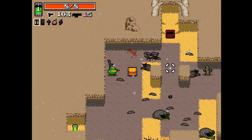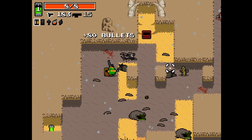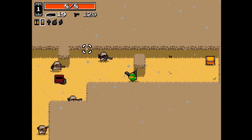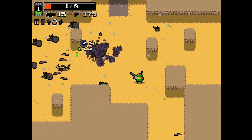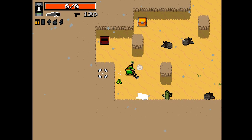Every level will spawn an ammo crate. Run into it to pick up ammo for your primary weapon — that is, the weapon you currently have selected. If that ammo is full, you will get ammo randomly from another type of weapon. There are five ammo types in the game: bullets, shells, crossbow bolts, energy, and explosives. There's also melee in the game, but you won't be picking up much ammo for those.